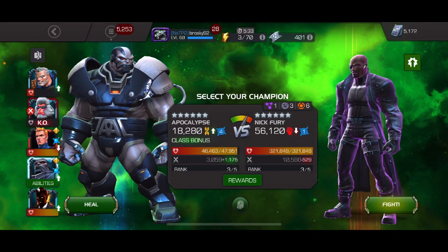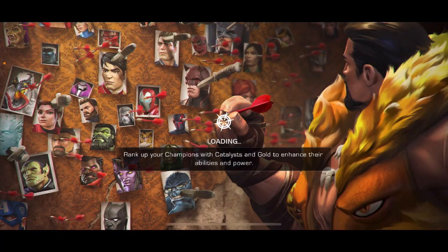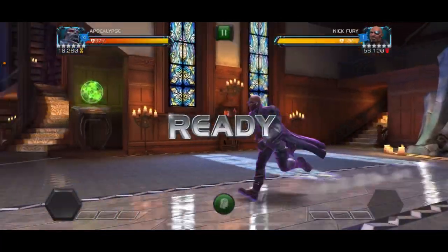With Clapback, you have to be immune to the debuffs that you apply, including Bleed, Poison, Incinerate, Shock, and Plasma.